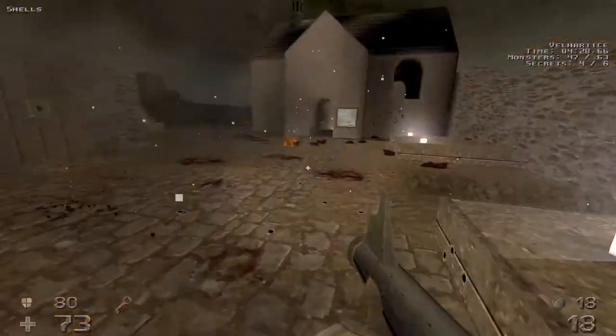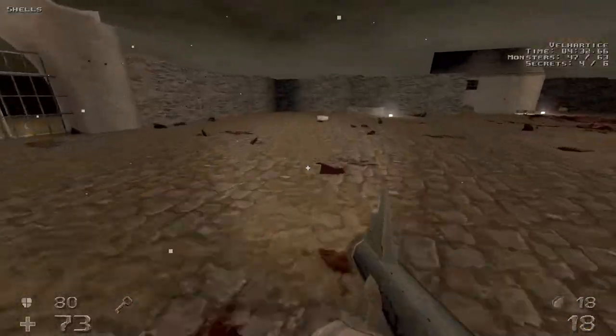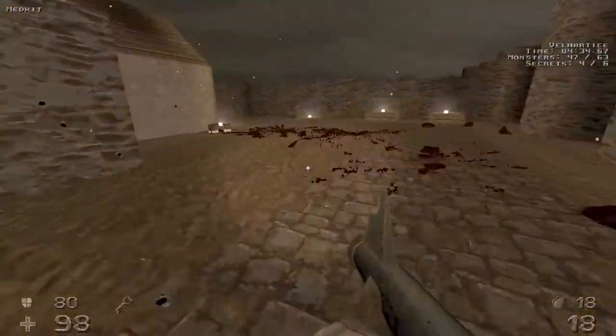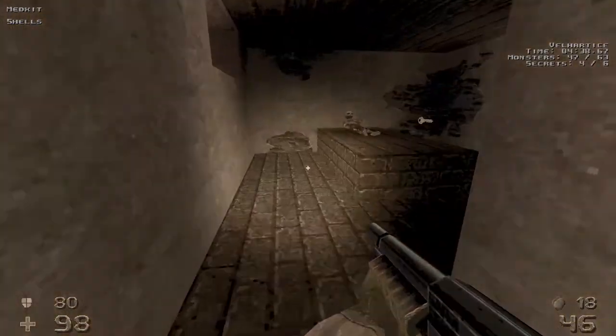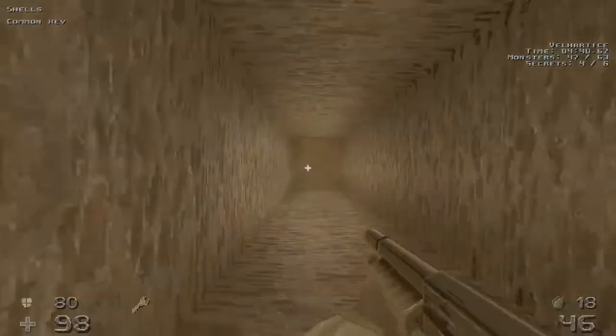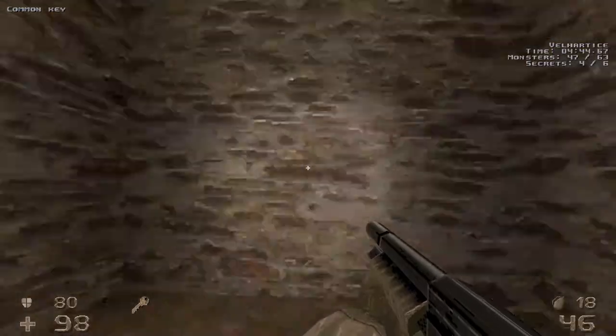Once we get to 47 kills we have all the kills we need here. So we can head over to this building right here, open it up with the rusted key, and go to grab the common key — it's gonna drop you right down, so we're gonna swim back up.